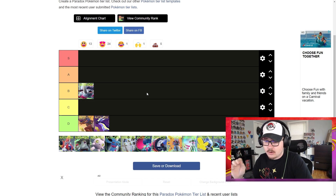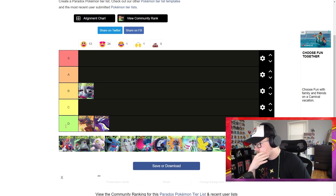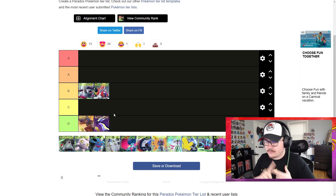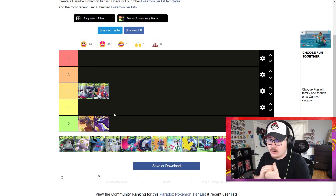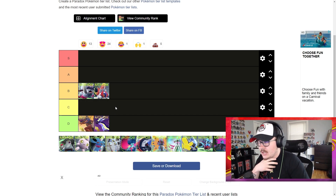I really only think there's like one S tier of all these Pokemon. Slitherwing is pretty fun to use — I'd give it a B tier. It's pretty fun with First Impression, Fire Tera is really good on it, and it just hits really really hard. The First Impression rotations are really cool with this Pokemon and I think it's pretty solid.